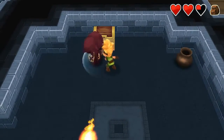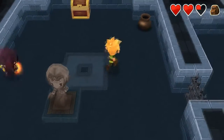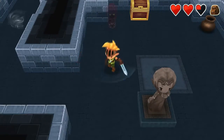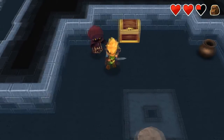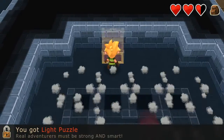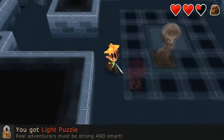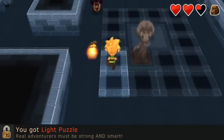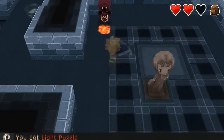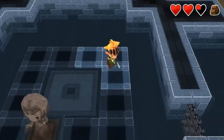Oh boy — come here, both of you. There's one down. I can't get to him fast enough — this is why it's better in a smaller room with these ones. There we go. A light puzzle — real adventurers must be strong and smart. I wasn't done killing this apparently. Come here. There we go.